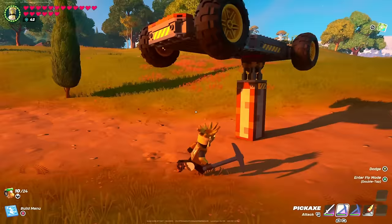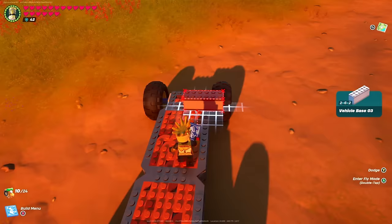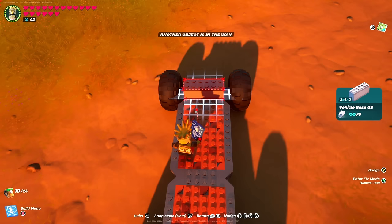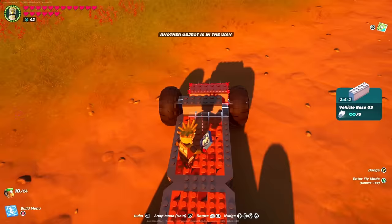Once you have that ready, you can simply drop this down on the ground. Then we're going to grab the vehicle base 3. Now we're going to nudge it forward one space — for whatever reason you can't build between the wheels or close to the wheel. When it's red and you nudge it and it turns green, that's going to be your indication of where you want to put it. Drop that down.